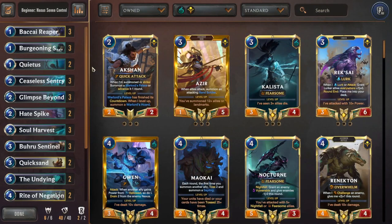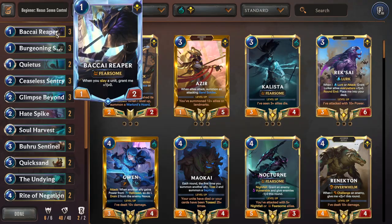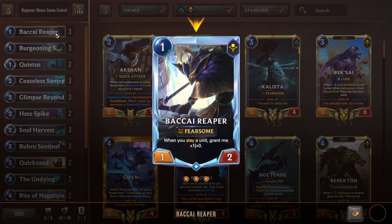The final deck is Nasus/Senna Control. I showcased Nasus and Kalista together in a previous video as an aggressive fearsome deck, but if you want to play Nasus in a more controlled environment — his intended design — this is the list. I took Nasus from the Nasus/Kalista deck, Senna from the Darkness deck, added more removal, and now we're playing a slow control deck with similar early game units.